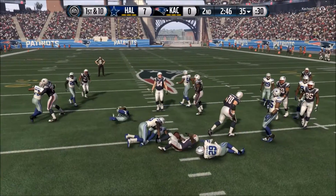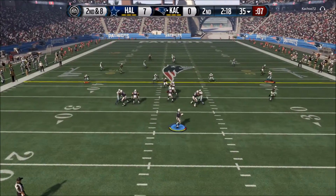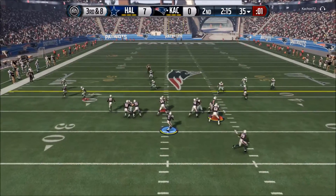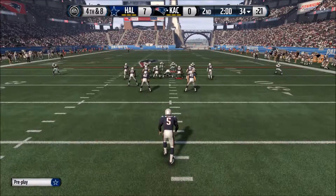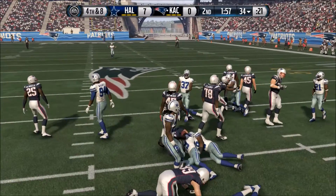Now my opponent has Teddy Bridgewater. Justin Forsett is my opponent and he's got a pretty good team too. I have yet to face someone with an absolute stacked team — I've faced people with some elites and good players. This guy's team looks fairly on par with mine. But hopefully our skill will come out, even though I admit I suck at this game. And he comes out in a fake punt.